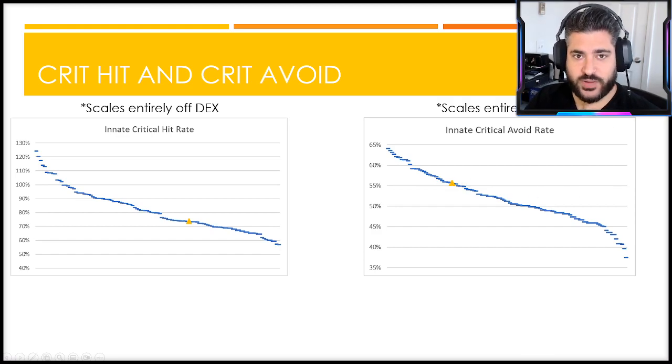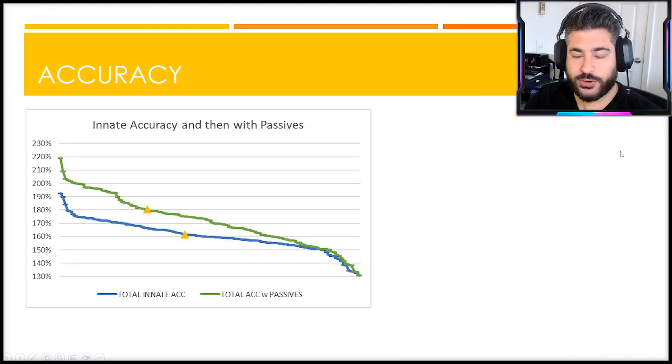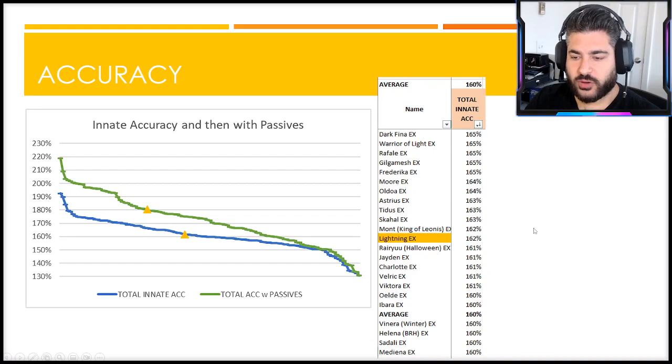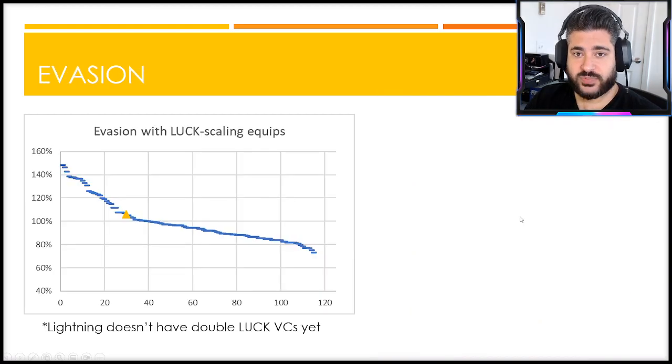Looking at accuracy now - the blue line is total innate accuracy based on luck, dexterity, and mastery abilities; the green line includes passive abilities. She does have a main passive that boosts her luck by 12, which increases accuracy. Overall she's basically average - the average and median of the list is 160 and she's at 162 innately; with passives she gets to 170 versus an average of 171. The main takeaway: she definitely needs a little bit of help in accuracy.